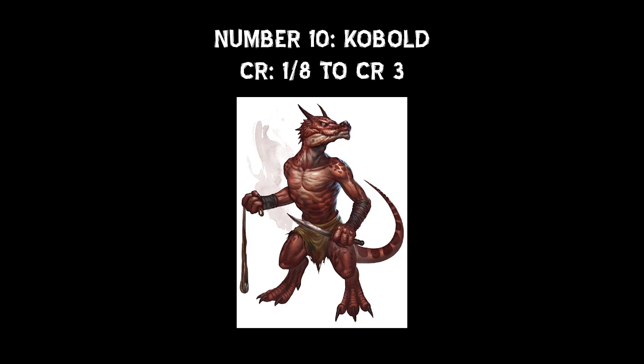Coming in at number 10, we have the Kobold. The Kobold is probably one of the first monsters that a party starting at level 1 through 3 will encounter. And from personal experience, I can say they are more than meets the eye. These craven reptilian humanoids are experts at making traps, digging tunnels, and they can be very dangerous in large groups.